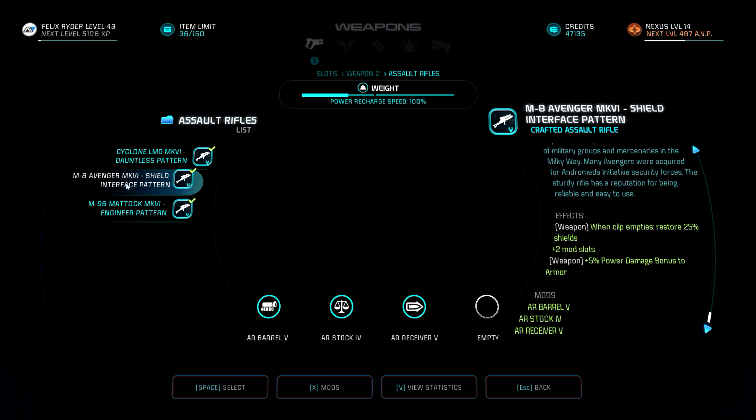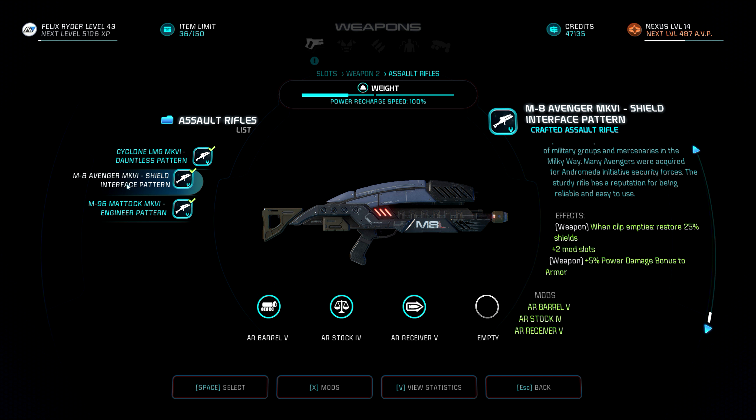So this is the Dauntless Pattern LMG. And here's my third weapon - there's a story behind this. Why am I using the Avenger, the beginner weapon? Well, it's been a companion to me through almost all the Mass Effect games. It is the most used weapon I have had in all the Mass Effect games - single player at least. It's just so reliable. It does what it's supposed to do. It's light, which means I can use my powers more often. It restores 25% shields when the clip empties. And it looks cool - old reliable Avenger. It just screams Mass Effect.